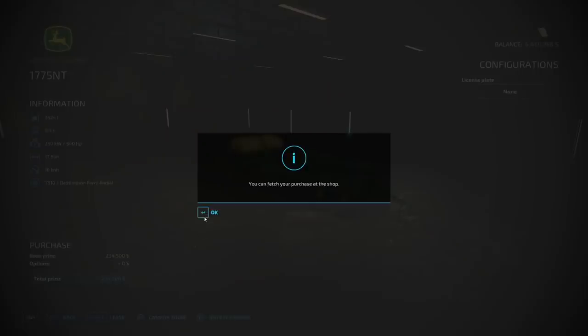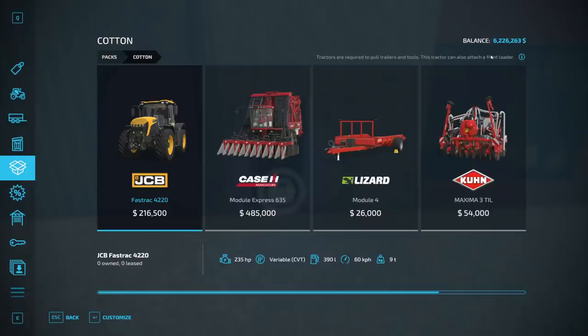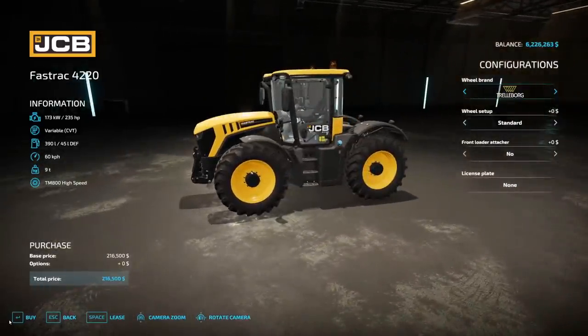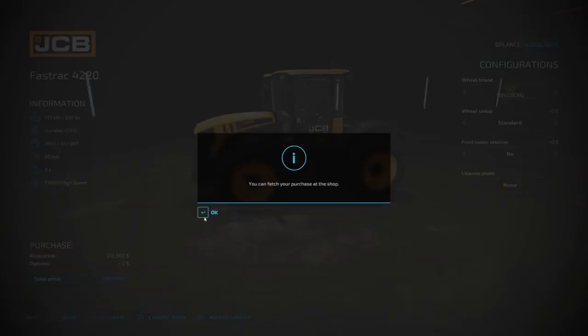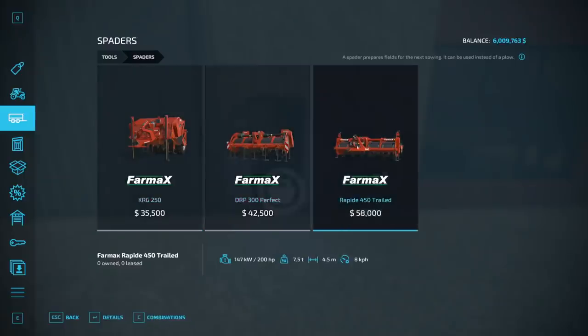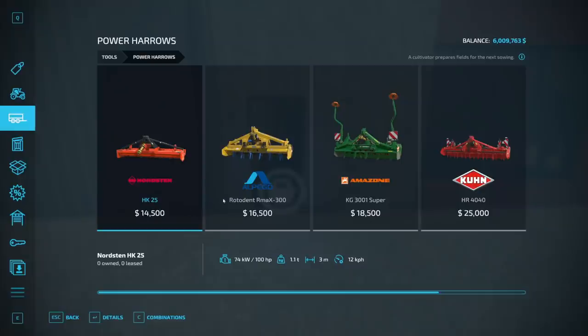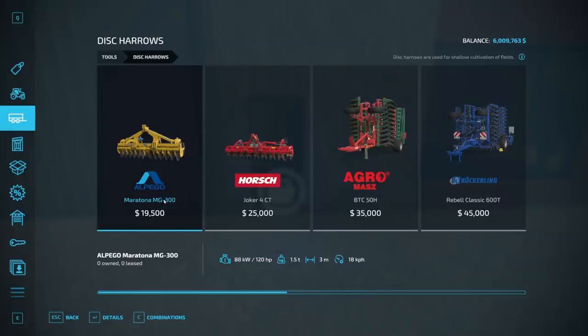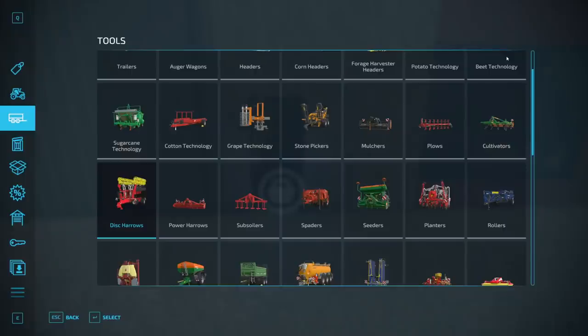Let's stick with the John Deere — it's the most expensive but look at how cool this thing is. I'm also going to buy this tractor just because it has an attachment for a front end loader on the front, it might come in handy later. Now there's so many weird things — there's spaders which prepare the field for next sowing, power harrows also prepare the field, subsoilers do it as well, disc harrows for shallow cultivation, rollers to improve upper soil layer quality. The amount of things is insane.